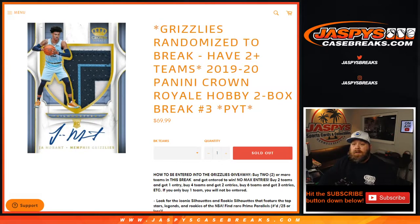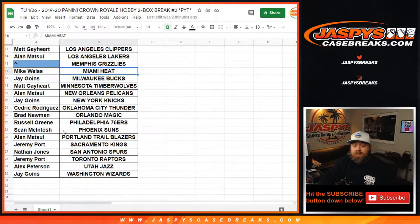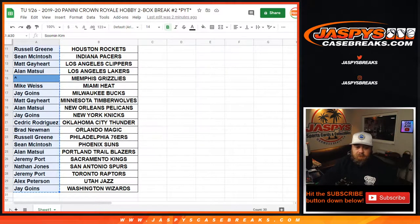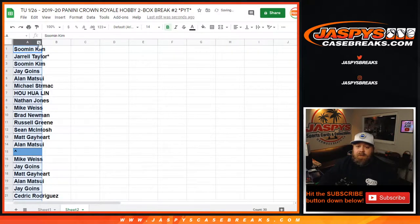Here is our list of customers and their respective teams, from Su Min and the Hawks all the way down to Jay Goins and the Wizards. To figure out how many people got multiple spots, we're going to copy the customer list over to a new sheet and alphabetize.